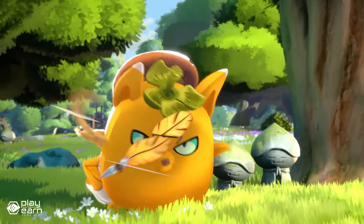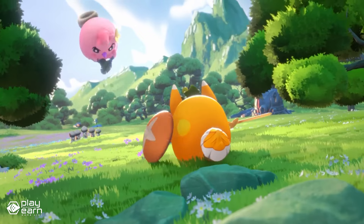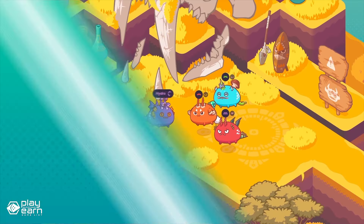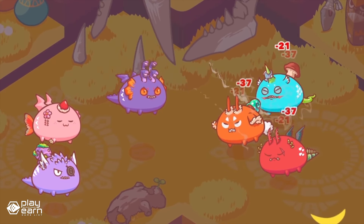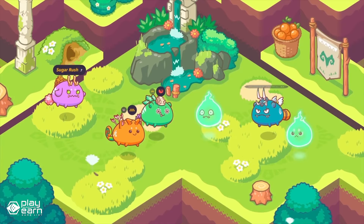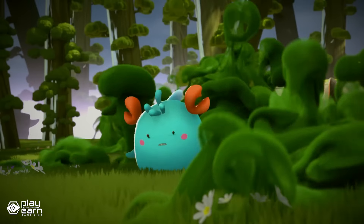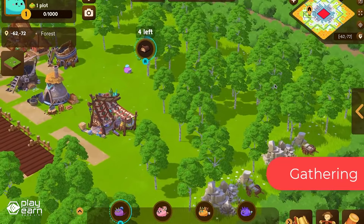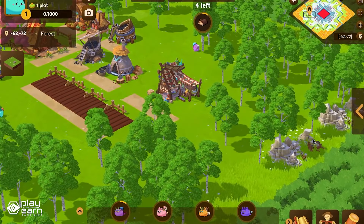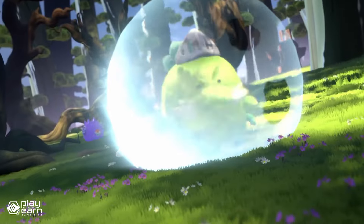The game has many features and modes that will keep you entertained and engaged. You can equip your Axies with runes and charms that enhance their powers and unlock new strategies. You can battle monsters called Chimera or test your skills against other players in the arena, and you can climb the leaderboard and become a living legend. You can also breed your Axies to create new ones with different traits and combinations. You can trade, sell, or lend your Axies with anyone on the marketplace. You can earn rewards by playing the game and participating in various events and tournaments. You can also join the Axie Creator program and grow your following and gain exclusive perks.